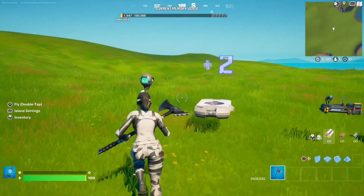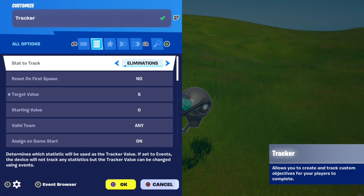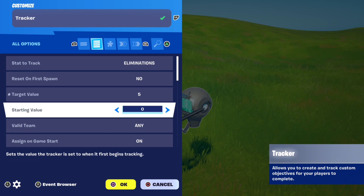First, place down a tracker and go to all options, then copy these settings. Stat to track: eliminations. Target value: the amount of players left for the players to get points. For example, if you have 10 players on a map and 5 get killed, it will be top 5, so set your target value to 5.